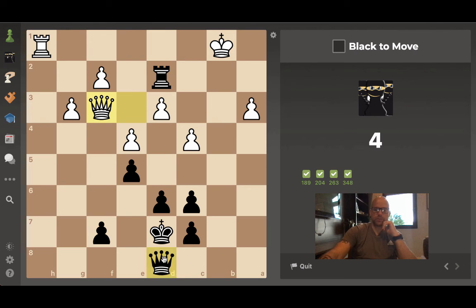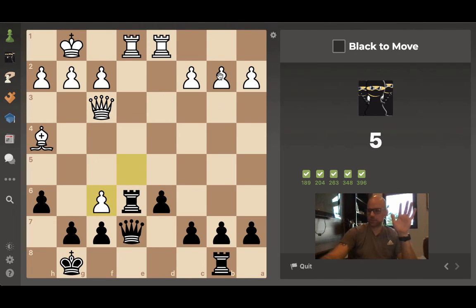Puzzle five looks like a mate in two: we take our queen to b8 check, he can come to c1, and we respond with queen b2 — checkmate. It's also checkmate if he moves king to a1. Puzzle six: rook takes e1, lots of activity on e1, he takes with his rook, then I take with the queen for checkmate.